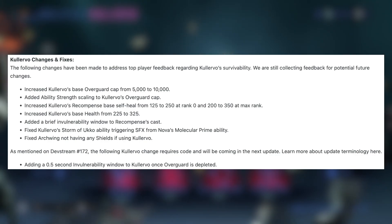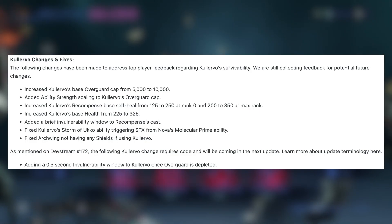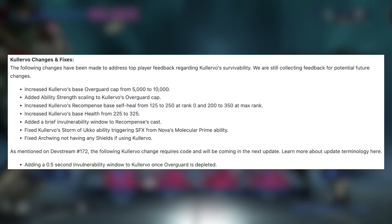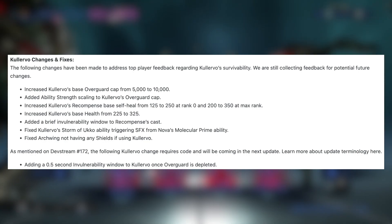Fixed Kalevo's storm — his fourth ability — triggering SFX from Nova's Molecular Prime ability. Fixed Archwing not having any shields when using Kalevo's. So yeah, they fixed a few things now.